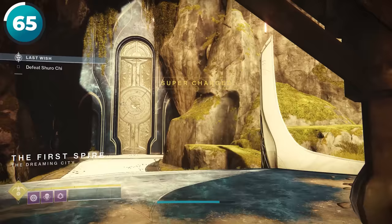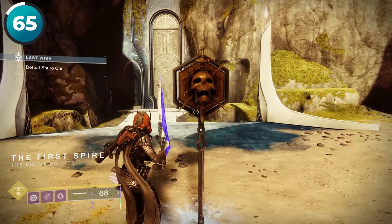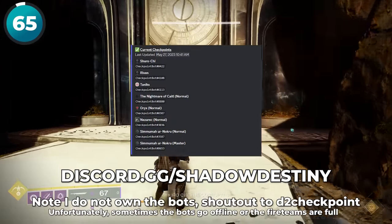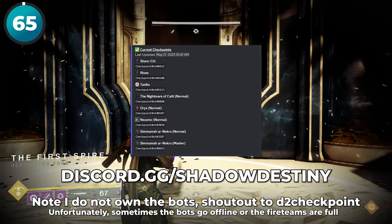If you have access to it, Shurochi in The Last Wish Raid is still the most efficient way to farm. If you want a checkpoint, join our Discord because we have access to bots that are constantly holding important checkpoints, including Shurochi.